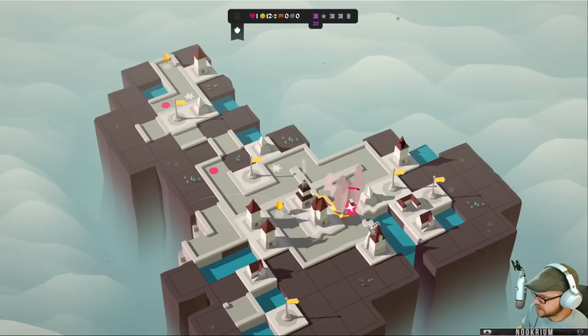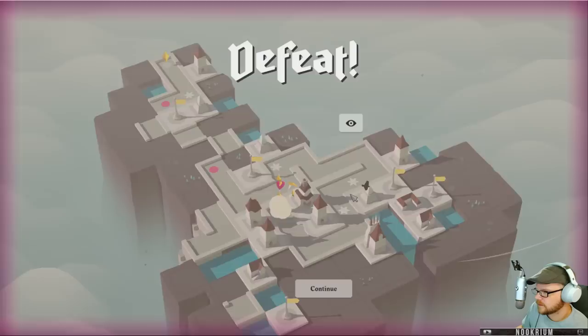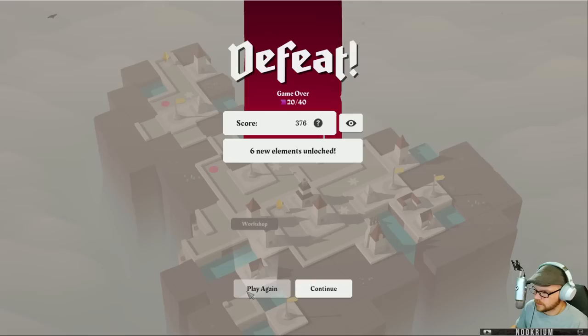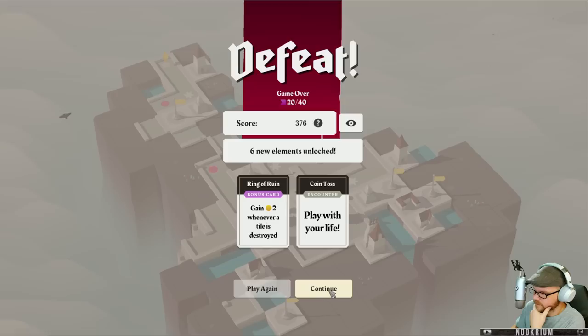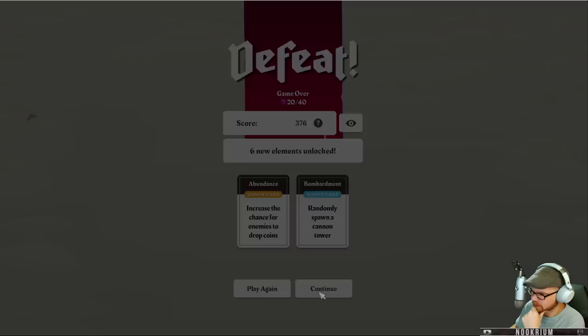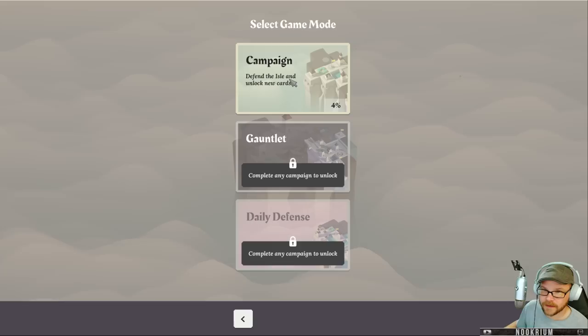Unless he gets some shots in. Zero — twenty rounds. Six new elements unlocked. Well, what are those? To go whenever a tile is destroyed, play with your life, reinforce tiles, let's make traps stay up longer, spawn a card. Well, there we go — there's Isle of Arrows. I haven't completed a campaign. Yeah, this is the full version.